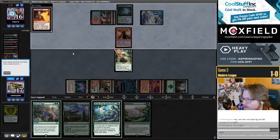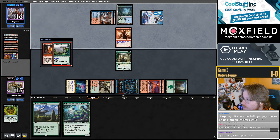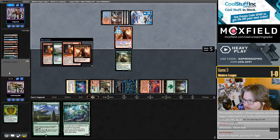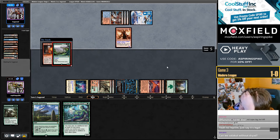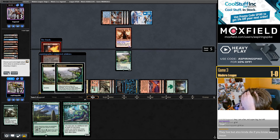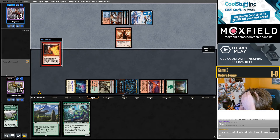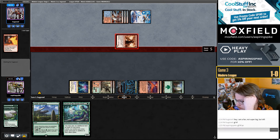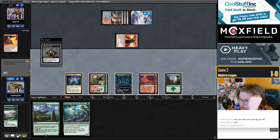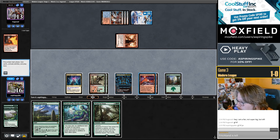If they have two Unholy Heats, they get to live — okay, you get to live. If I draw a land, am I going to put my opponent to one? How valuable is that compared to killing the Channeler? Archdruid's Charm is a win, Valakut is a win, Primeval Titan is a win — I think I have enough mana. Drew one of these win cards.